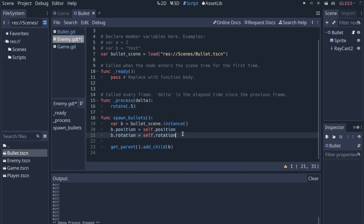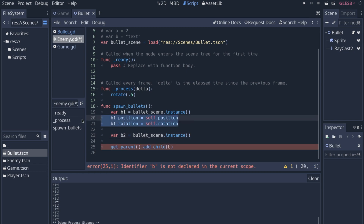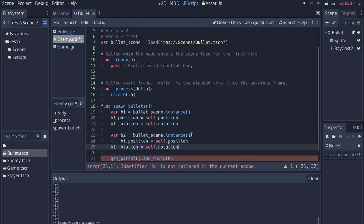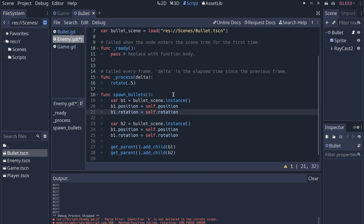We're going to need more than just one bullet, so we'll say var b1 and var b2 for now, just to make sure this works. We'll instantiate bullet_scene for each, set the same position and rotation as before, and then call get_parent().add_child(b1) and get_parent().add_child(b2) — so we're just adding the bullets to the parent of this node.